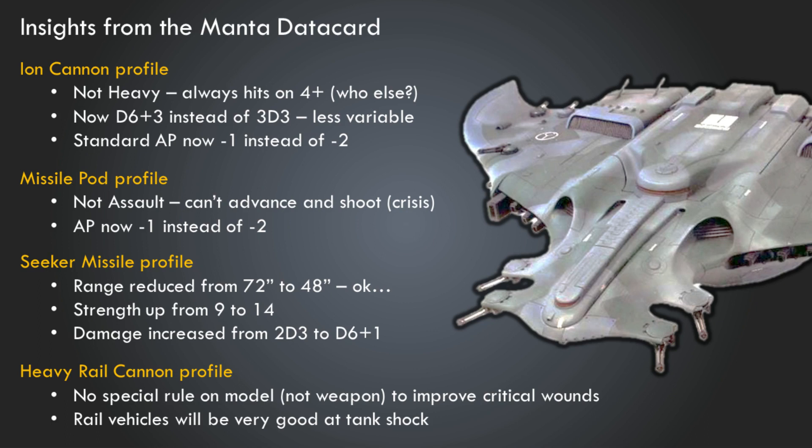Looking at the Ion Cannon, we probably see things similar to Ion Cannons on other models — namely the Hammerhead. The biggest thing I notice is that the Ion Cannon is not Heavy, so it's always going to be hitting on fours. In 9th edition the Manta had a ballistic skill of 4+, so hitting on 4+ makes sense. But not being Heavy means you can't remain stationary to bump your ballistic skill. You can't keep your Manta or your Hammerhead stationary to hit on threes — assuming the Hammerhead has a 3+ ballistic skill.